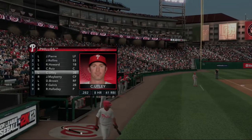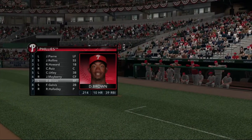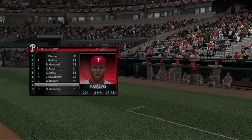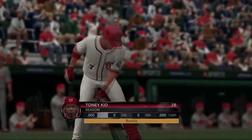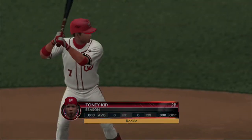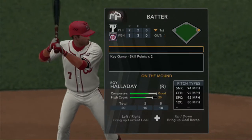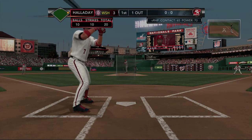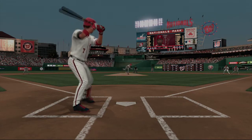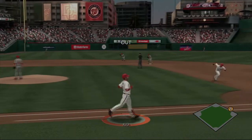Well, Jimmy Rollins is getting old for a shortstop. He's still a great player though. He can still steal bases. He still has the ability to hit the ball out of the ballpark. He hits a lot of triples. Their second baseman is in the box now. Time now to bring it as he gets his first career at bat. Phillies playing a three-game series against Washington.